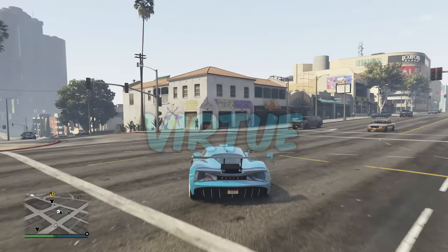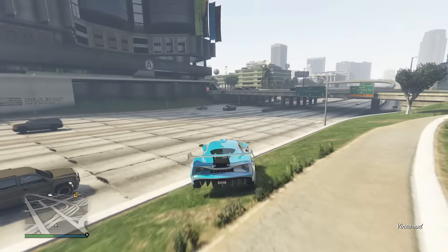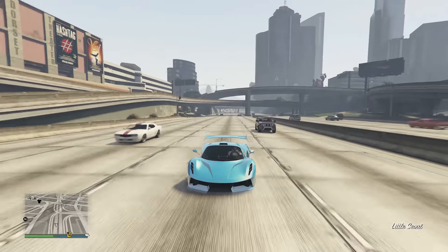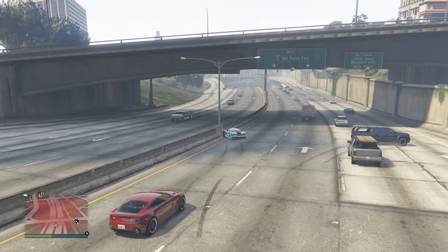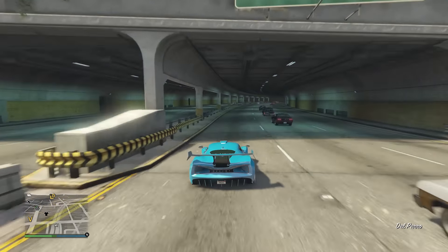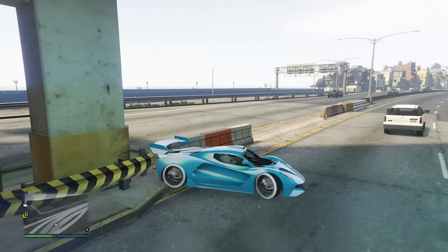The Ocelot Virtue is up next and it's one of my favorite vehicles in the game. You can actually get it for completely free by completing the First and Last Dose missions — it's pretty much a reward at the very end. It's a great electric supercar, and like the Cyclone 2, it has crazy acceleration but better handling. If I had to pick one of the two electric cars, I'd go for the Virtue — I think it's better overall. It's also Imani Tech upgradable, meaning you can equip the missile lock-on jammer on it, making it a really safe vehicle. No one can lock onto you with homing missiles.